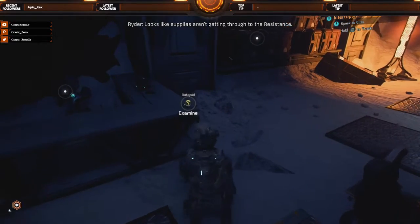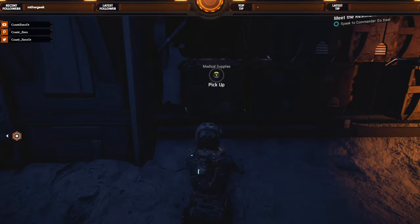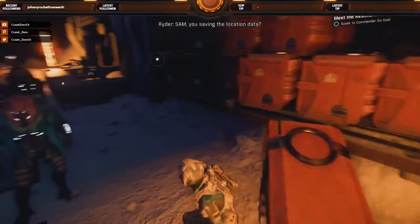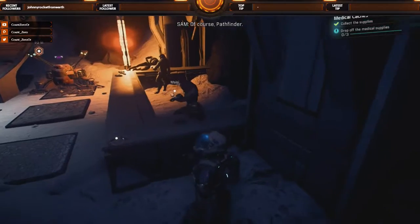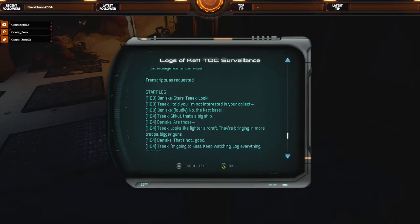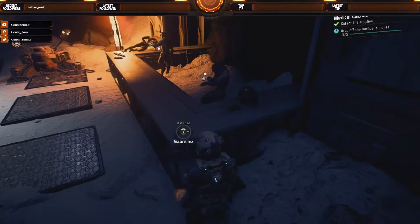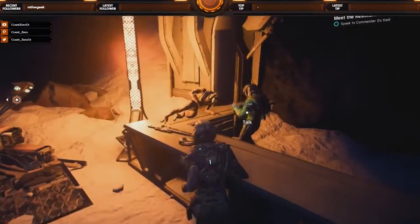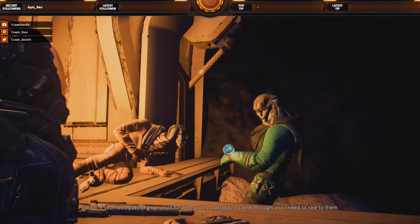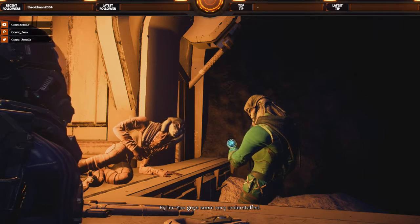Looks like supplies aren't getting through to the resistance. Orlisk is in charge of requisitions — we should speak with him. These are the emergency medical supplies the doctor mentioned — we have to get them to the caches. SAM, are you saving the location data? Of course. If you need patching up, you'll have to wait — a patrol just came through and we need to see to them. You guys seem very understaffed.